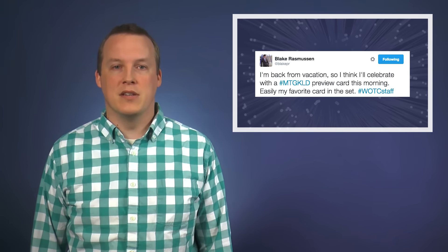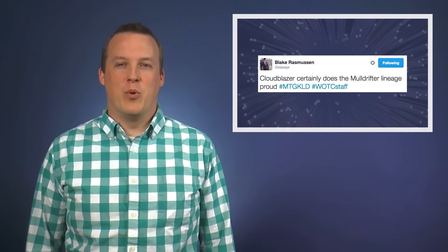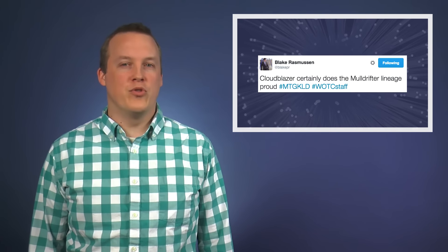Our next preview card is not so dubious, coming from Editor-in-Chief of Daily MTG, Blake Rasmussen. Cloud Blazer is a 2/2 for three white blue that has flying, and when it enters the battlefield, you gain two life and draw two cards. As Blake points out, this card is reminiscent of Mulldrifter from Lorwyn, a limited all-star that still sees play in various formats. Rasmussen can be found on Twitter as at BlakePR.